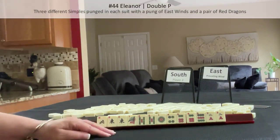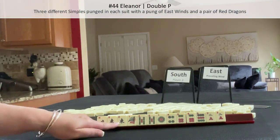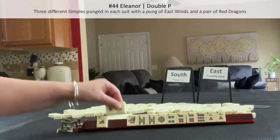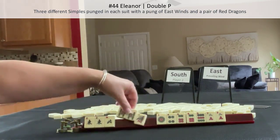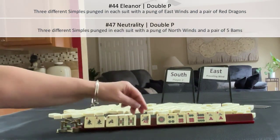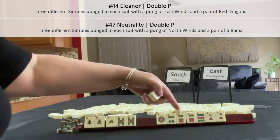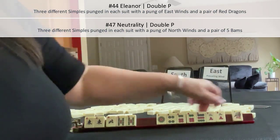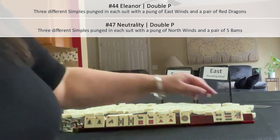The first thing I thought of is Eleanor — it's a number hand, but we don't have a red dragon, which is what we would need with a pung of East. Let's just see what happens. Or maybe we could do neutrality. If we could even get one bam — not a two or a six — we might be able to do neutrality.